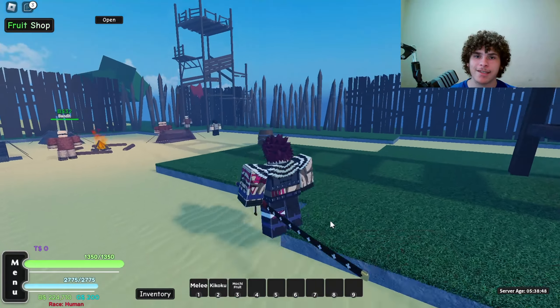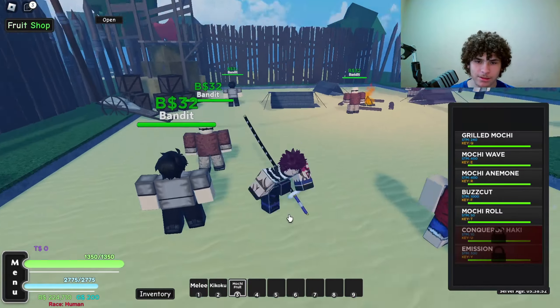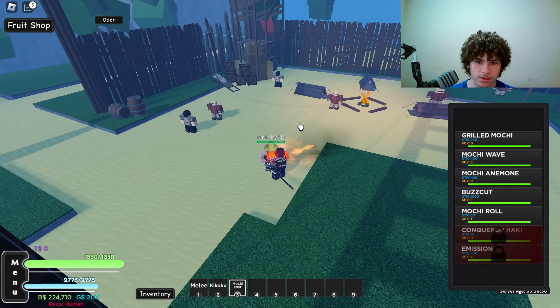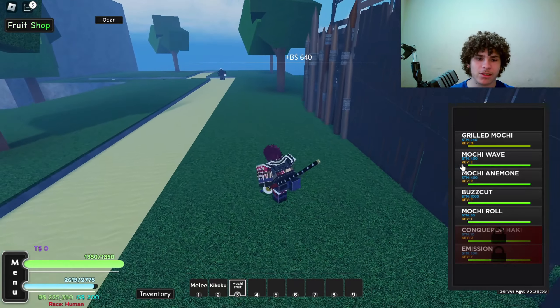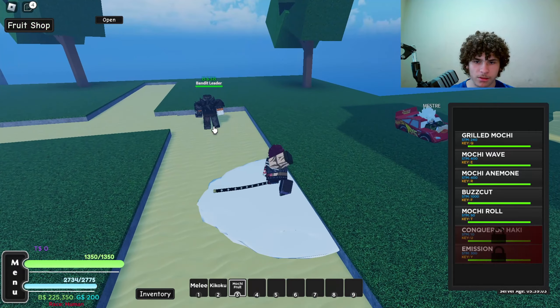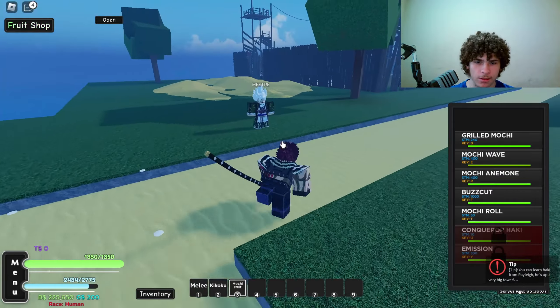The last game I'm going to be testing the Dough Fruit in is A One Piece Game. The first ability is called Grilled Mochi — bam. The next ability is called Mochi Wave, the E ability — after it fires it turns into a bunch of tiny balls, just like that.